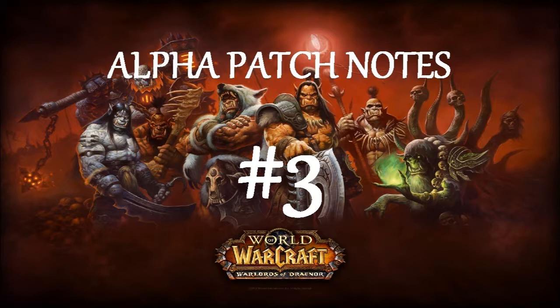Druid: Enrage has been removed. Innervate has been removed — mana costs for Druids have been adjusted accordingly. Mangle from Cat Form has been removed; Mangle in Bear Form remains unchanged. Nourish has been removed. Shred is now available to all Druids. Swipe in Bear Form has been removed, and Swipe in Cat Form remains unchanged. Symbiosis has been removed.